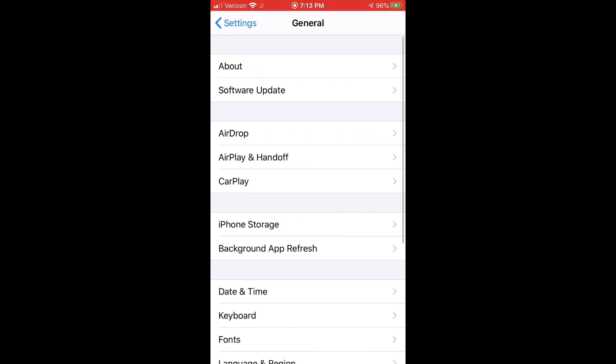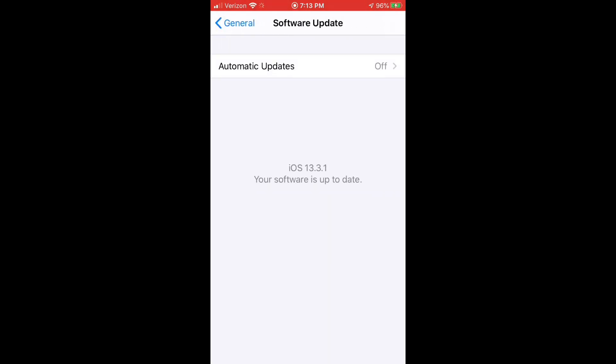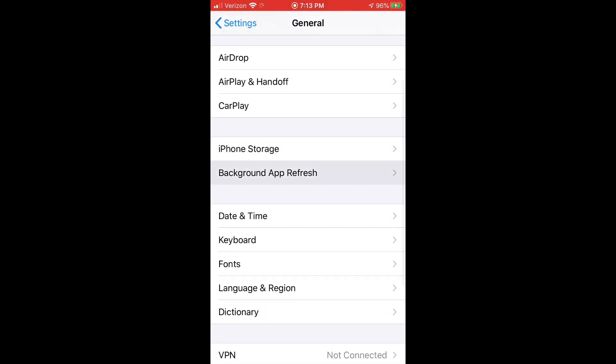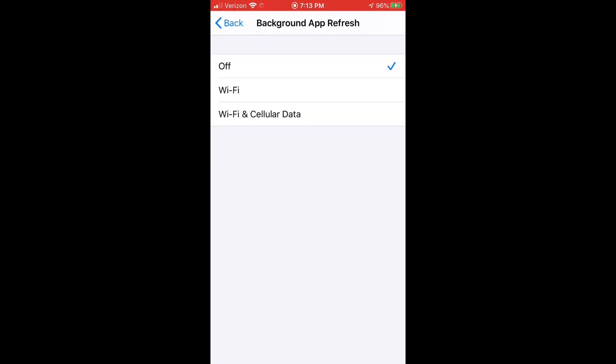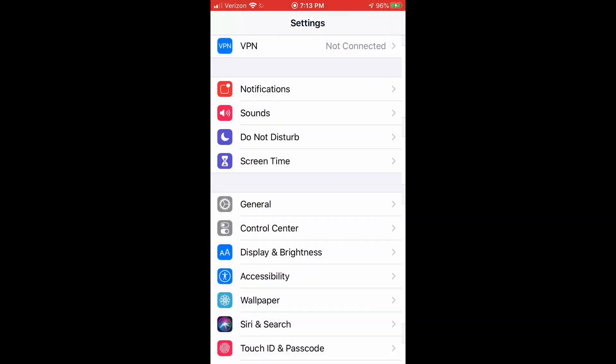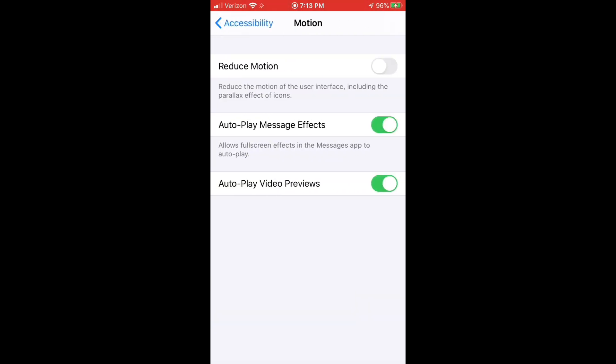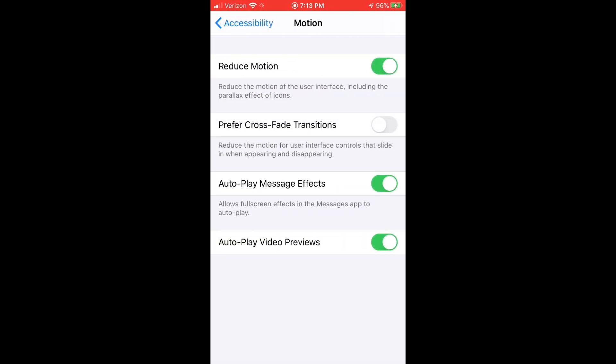Let's go down to General. Make sure your software is updated to the latest version, like I have here — make sure everything runs smooth. Go down to Background App Refresh and make sure this is turned off so nothing is updated in the background, only Fortnite is. Then go back out, go to Accessibility, then Motion, and turn on Reduce Motion. This helps make sure stuff runs smoothly and you don't need anything unnecessary running.